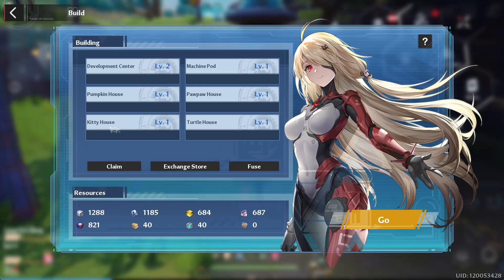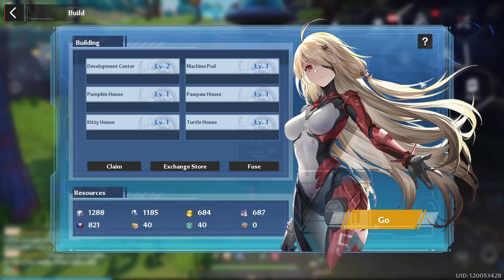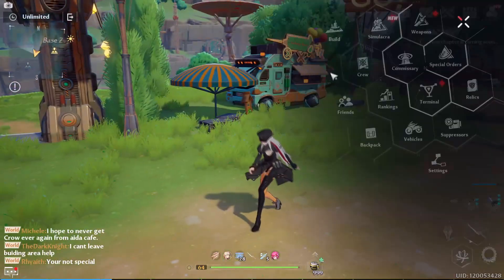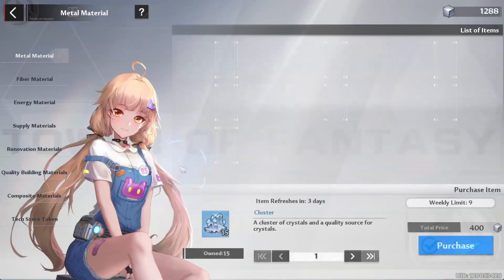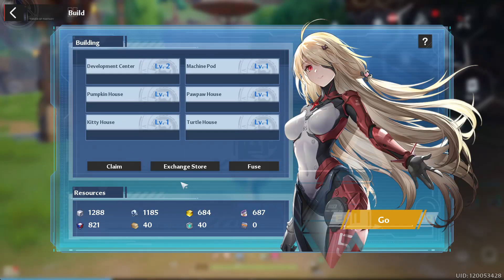If you want to go into your build menu and see, they're all named there — the kitty house and the pawpaw house. You want to prioritize those two. If you want a shortcut to get anywhere, click build and you can click exchange shop to go straight there, or click build and click fuse to go straight to the workshop. Also, the claim button will give you resources from your buildings, as they generate resources over time as you level them up. Max them out as soon as possible — the main two to prioritize are the kitty house and the pawpaw house for the Samir and Crow matrices.